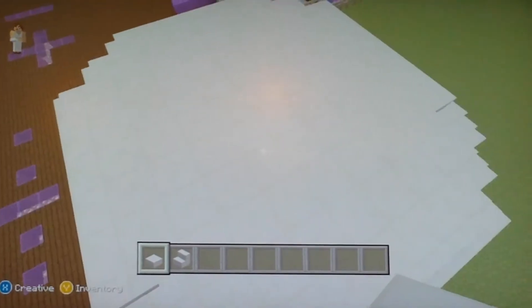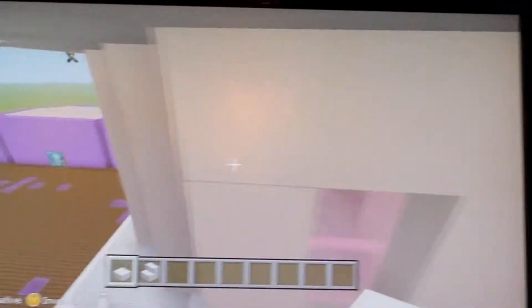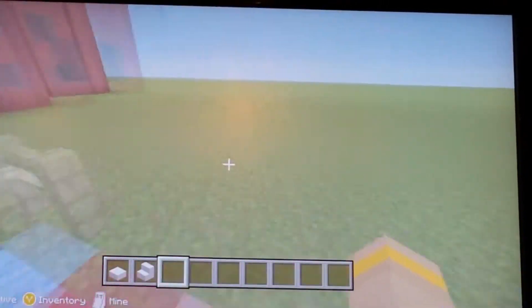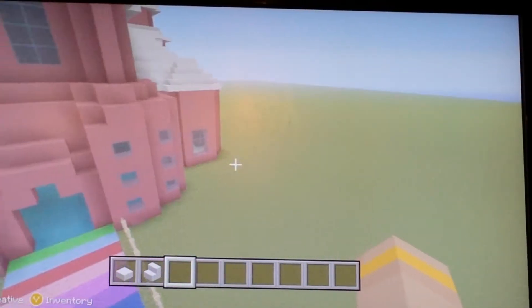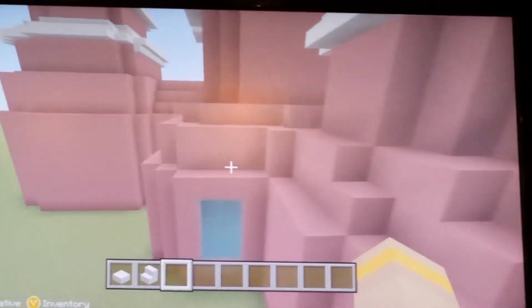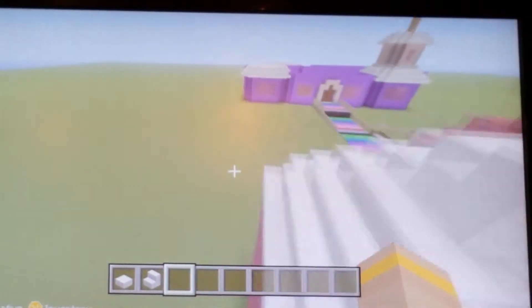Guys, I am back and I have done the roof. Now it's time to build this pink podium after I've shown you Leah's house. So this is Leah's house. And we have a rainbow bridge to each other. This is the start when you first come in.